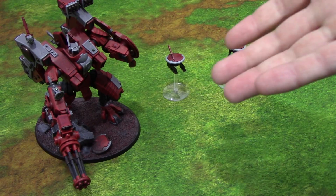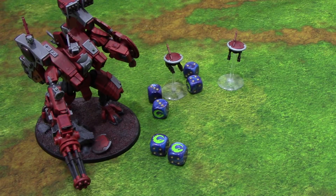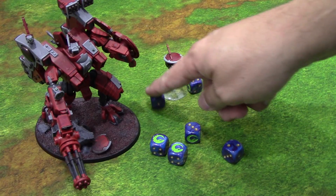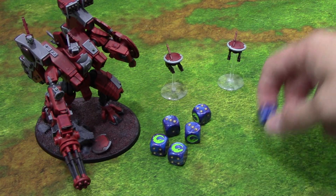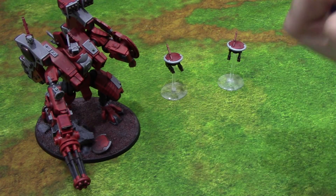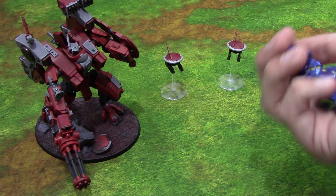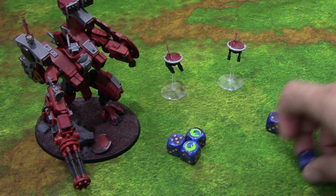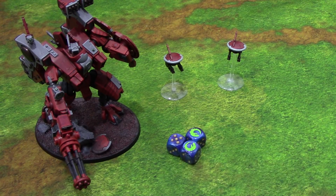Let's start with something simple. I have a Riptide here, a couple of gun drones, and let's say the Riptide gets shot at by a Hive Tyrant with Devourers. The Devourer is a six-shot weapon — he's looking for threes to hit. I got a couple sixes, a couple threes, a four, and a two, so the two misses. That's a strength six weapon, so he needs fives to wound a Riptide. He gets three wounds.